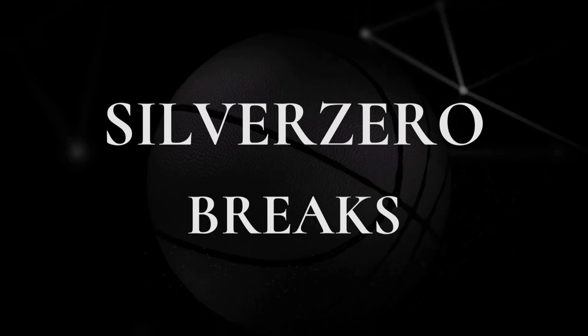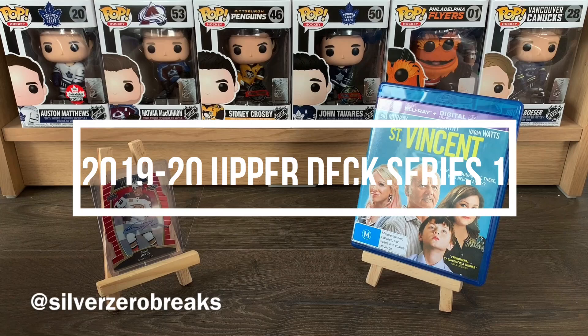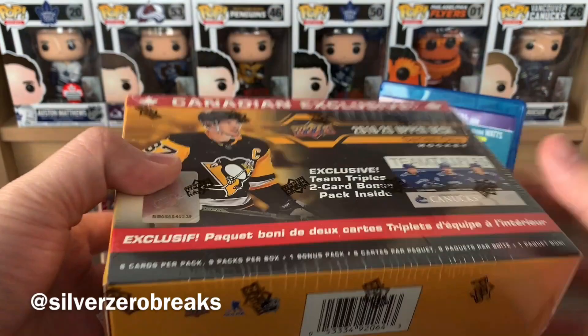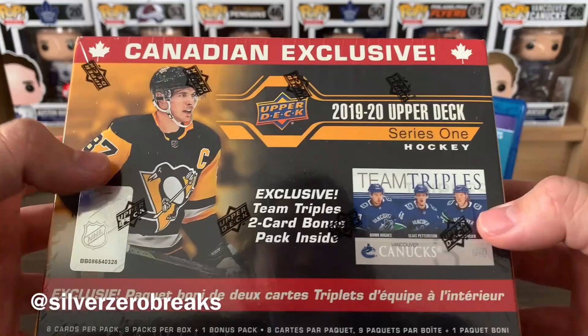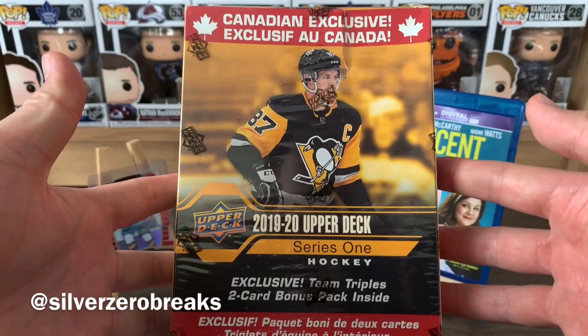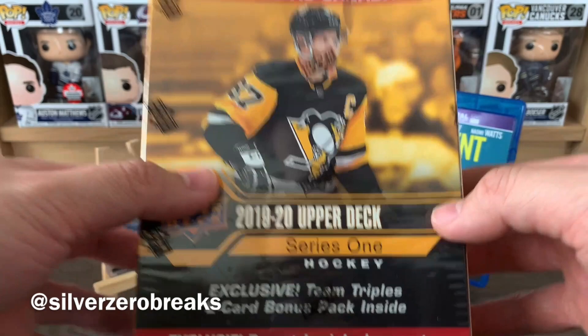What's going on guys, it's Silver Zero Breaks here and we're back with another box break. Today I got the Canadian exclusive of the 2019-2020 Upper Deck Series One mega box - first time opening up this product. I'm super excited because I've never had one of the team triples before. If you've been keeping track of my Jack Hughes hunt, this will be box number 10 of my Series One hunt.